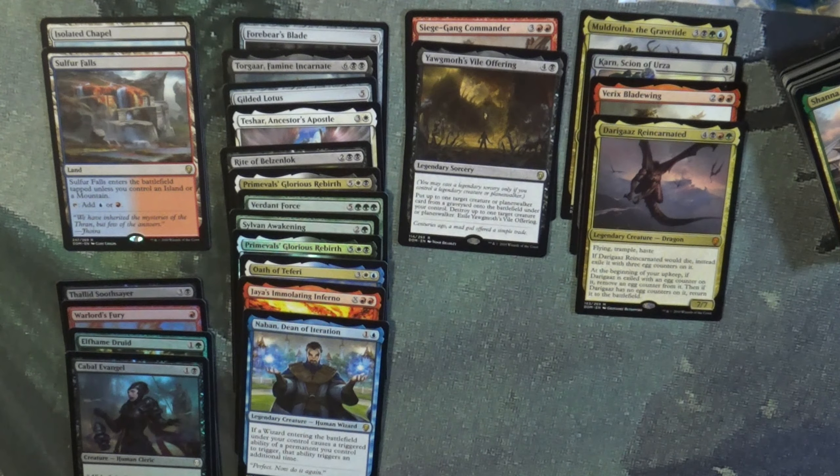Luke is actually promoting a raffle giveaway to raise some funds to help out his uncle's family. Amberthorne Wall. I may have some possibilities that I might be able to do. Cliff Drop Retreat for a rare — that's a third in the land cycle. Slavefoot still way.